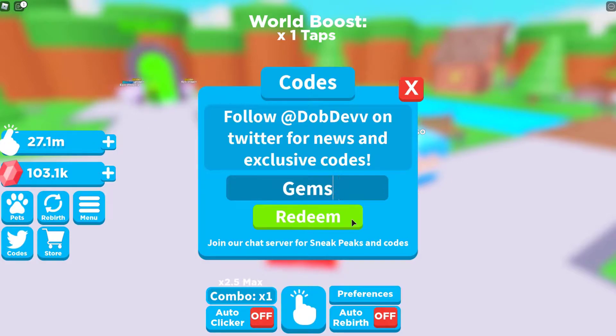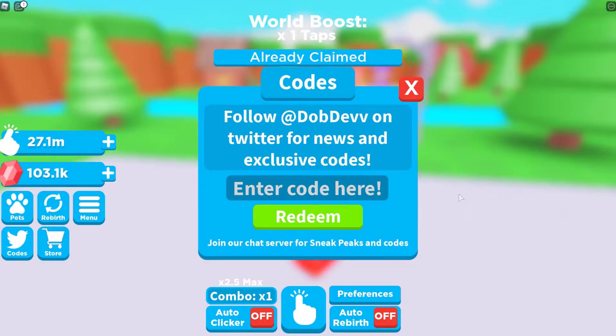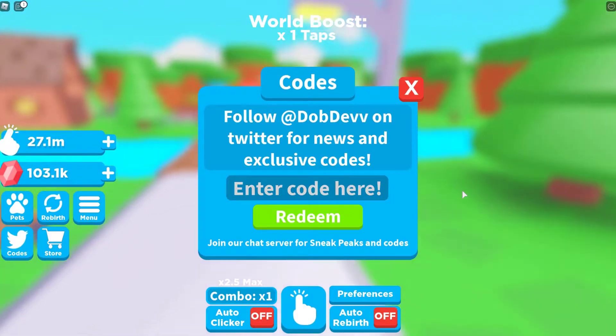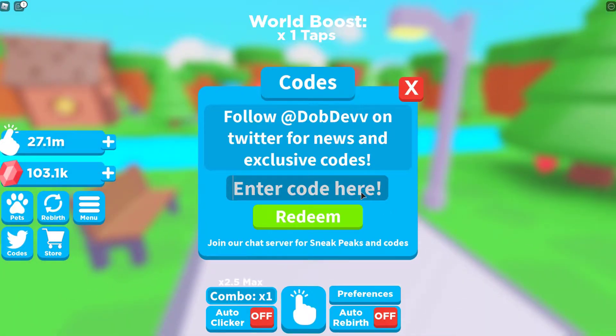The first code is 'chimps.' Oh, I can't type again — sorry, I'm bad at typing. It says already claimed, but it's still valid. It's just because I claimed it already, so it's still valid for everyone. It doesn't mean you guys can't claim it anymore.